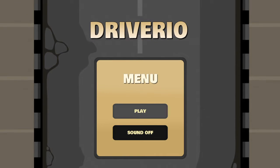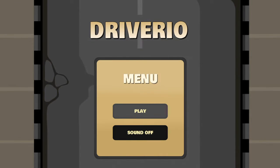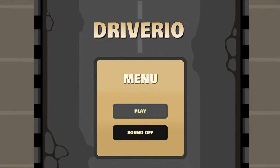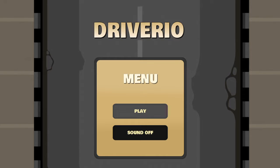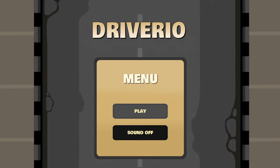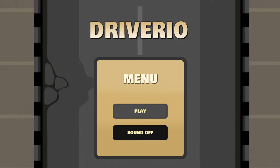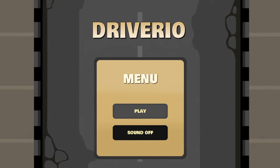Hello everybody, Mr. Pilgrim here coming at you with the fourth video in our small short series of quick and easy platinum trophies. These are all games that you can find right now on sale on the PlayStation Store for less than $5. I have four videos that I'll be uploading and this should be the last one of today.